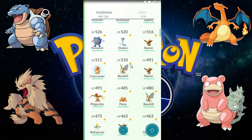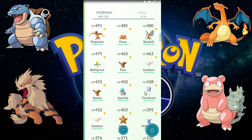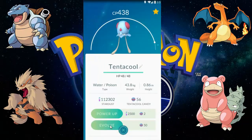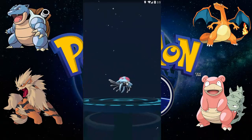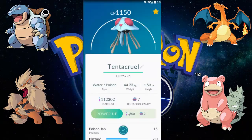What we're going to evolve now is our Tentacool, which evolves into a Tentacruel. It's 438 CP, and it evolves into a Tentacruel of 1150 CP — and that's a good one!